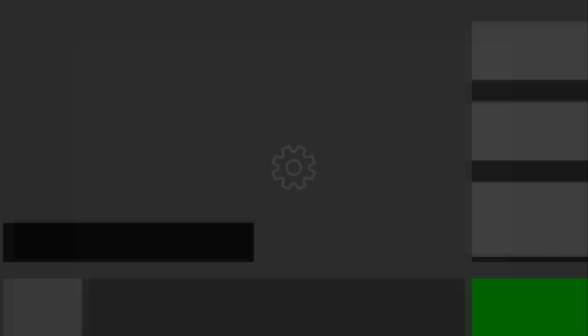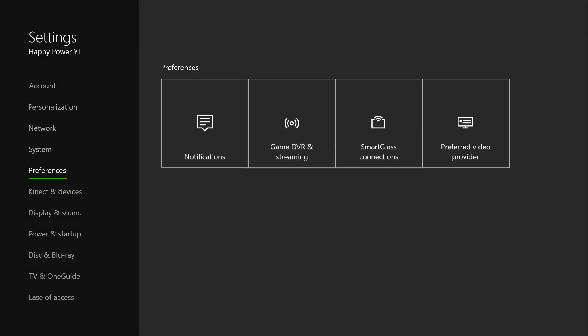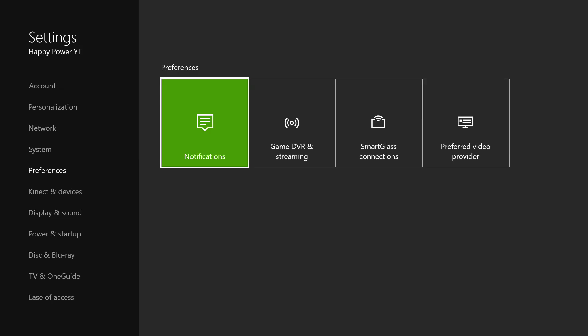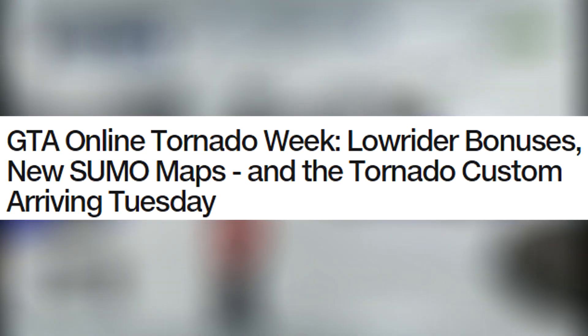Let's hop over to the Rockstar Newswire and give you guys the most information possible about this brand new little DLC slash event, in which we're actually receiving a brand new vehicle — the Tornado Custom. It says: GTA Online Tornado Week, Lowrider bonuses, new Sumo maps, and the Tornado Custom arriving on Tuesday.